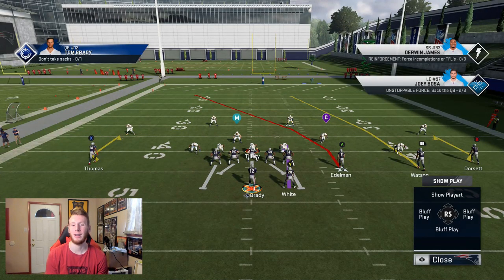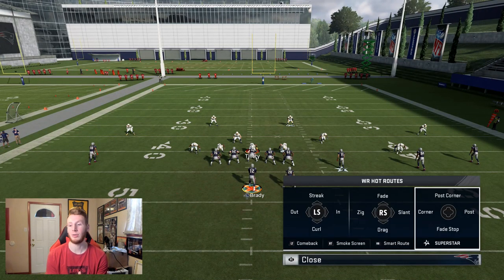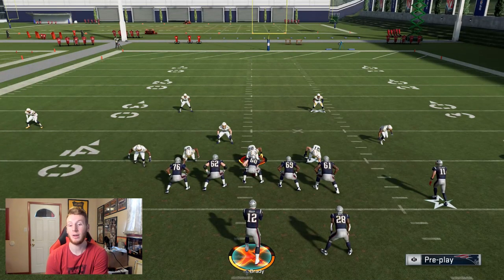I'm in the Cardinals trips right now and the play is called Fade Stops. You can pretty much run it in any book or any scheme you want. I have it on the ISO receiver side for Z-Spot. Additionally, if you have the hot route master with Brady, you can make the hot route yourself — you can see in the bottom right-hand corner, down on the D-pad, is Fade Stop. You can also do this with the outside apprentice or anything like that on your receiver, so you can pretty much implement it into any scheme.